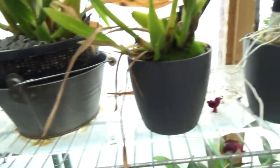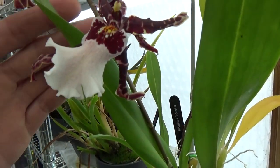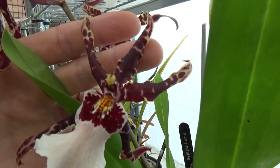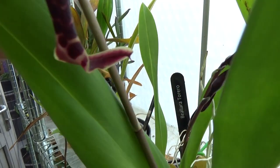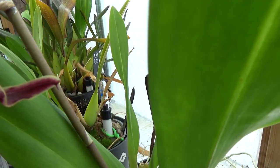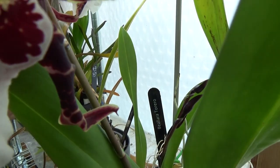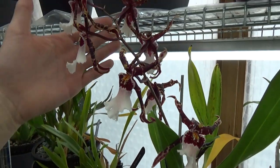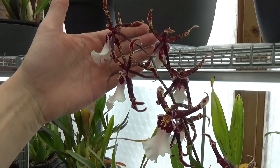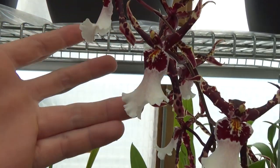Over here we also have a very beautiful one with very nice dark red colors. It's the Bialara Torero — beautiful, beautiful spike with beautiful blooms.